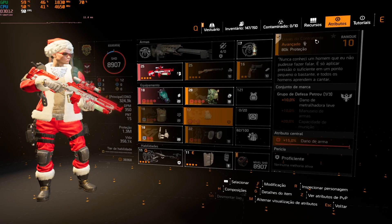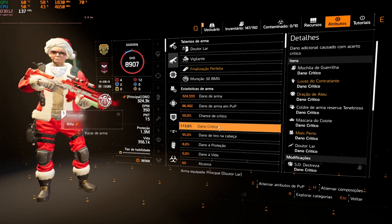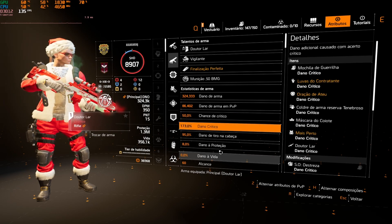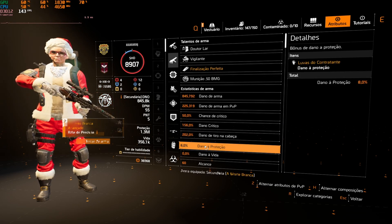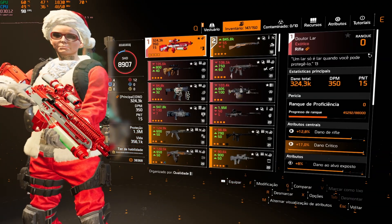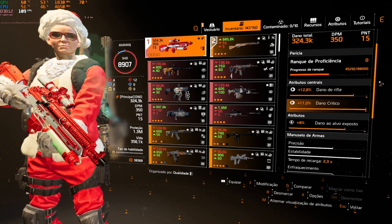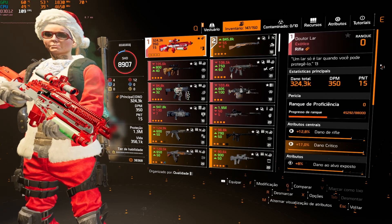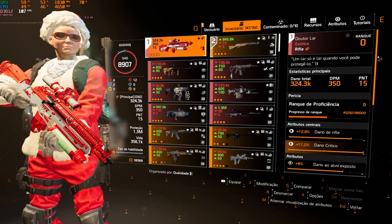Então vamos à build. Estou utilizando o Dr. Lar. Veja aí como que tá a chance crítica e o dano crítico dessa build: 50 de chance, 173 de dano crítico, 95 de dano de tiro na cabeça, 8% de dano na proteção. Dr. Lar, exótica nova no jogo, e ainda estou otimizando a mesma, e mesmo assim tá dando um dano muito bom com esse rifle.